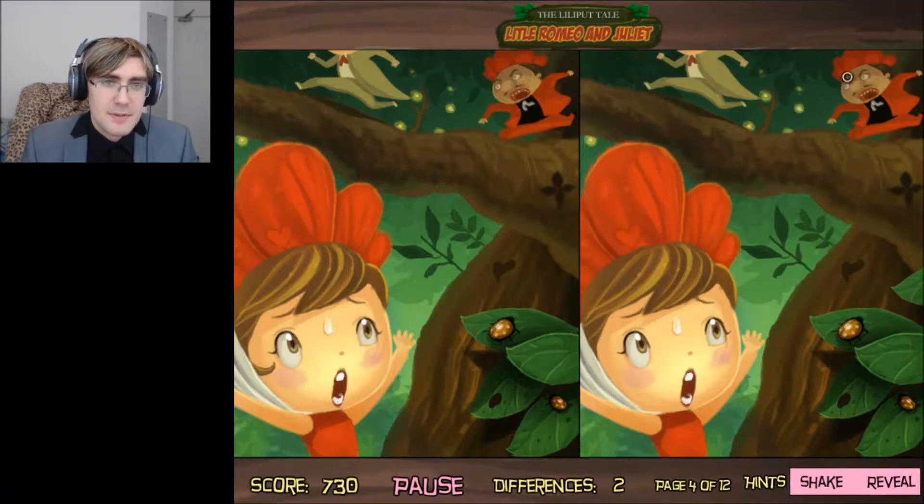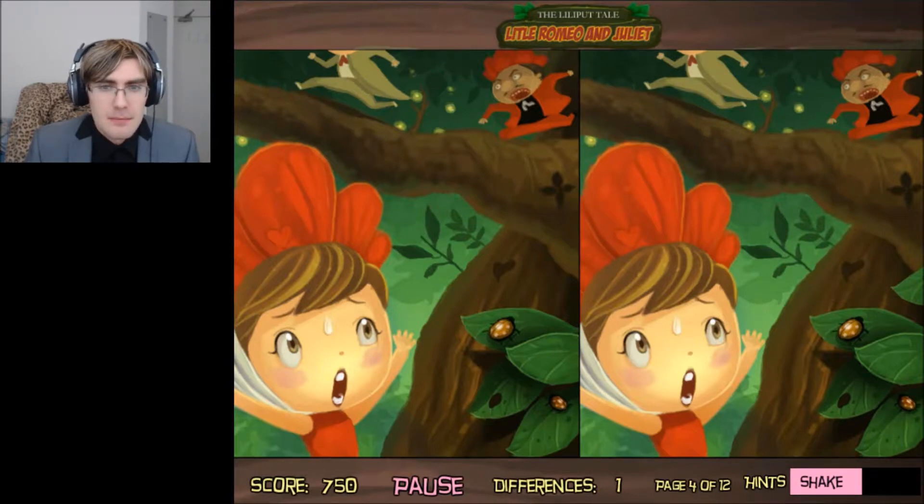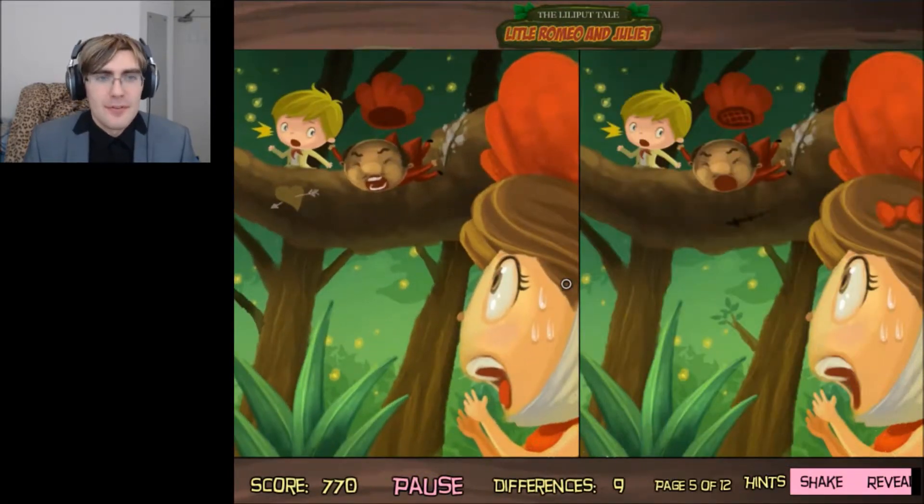I can't be bothered to find any of these differences — my brain is melting. What the fuck is different? There's no difference. What does shake do anyway? It doesn't do anything. Nothing shaking. Is that basically the game saying there's no difference? Where's that last fucking difference? It's not anywhere, it doesn't exist. You're delusional, game — you're lying to me. Oh, the leaf. Fuck you — I didn't even shake once.